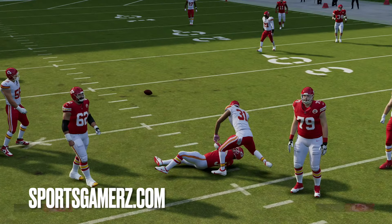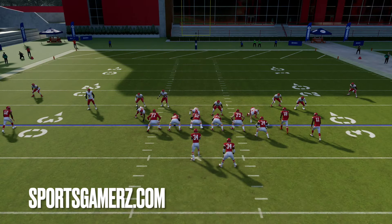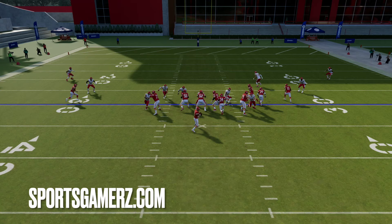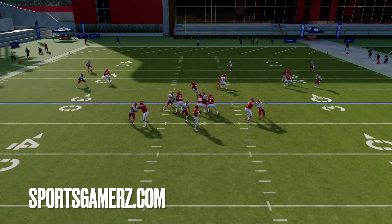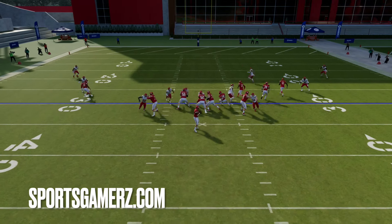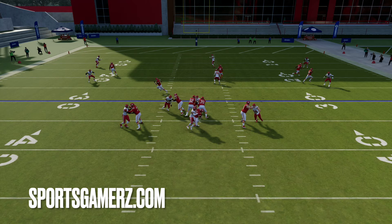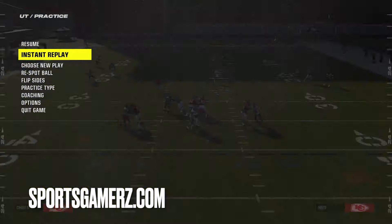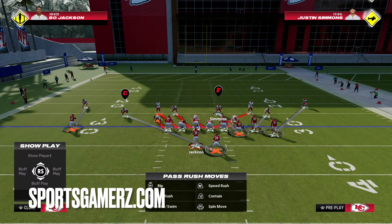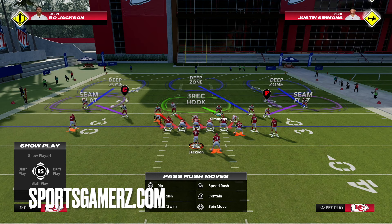You're going to get pressure either from that A or B gap pretty much instantly, either from the linebacker or the free safety. The reason why this setup is better — and is basically what most of the pros are running now — is because this even works against slide protection and a lot of the advanced protections people use. You just take away that first read over the middle, the flats are taken away, you have three deep zones, and you're getting pressure. I would recommend having mid zone and deep zone on the corners and safeties, but that is optional.